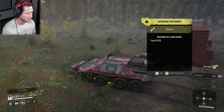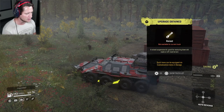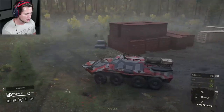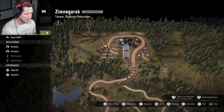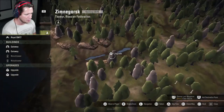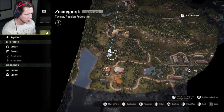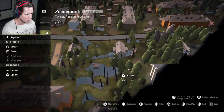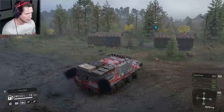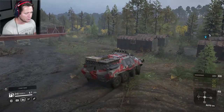Grabbed it — that's a raised suspension for the Tega 6436. Let's back out of here. Now we're going to go out this way, come around, grab the upgrade part over here, grab another one over there, and then hit this tower. That's my plan of attack for now.